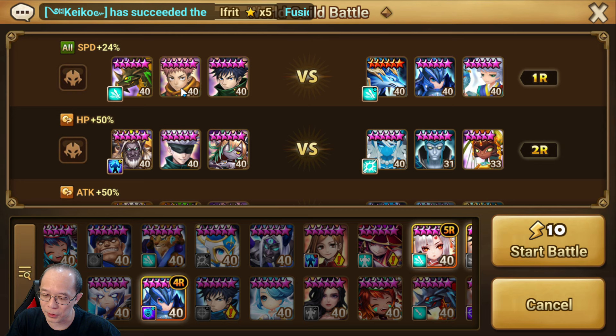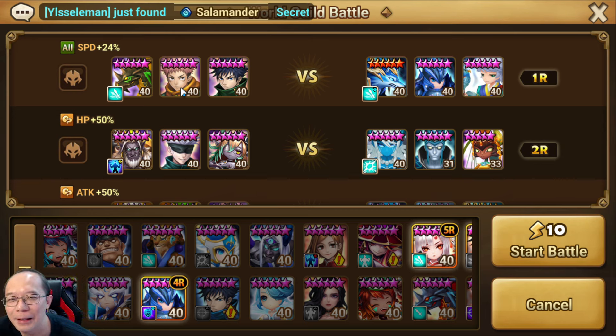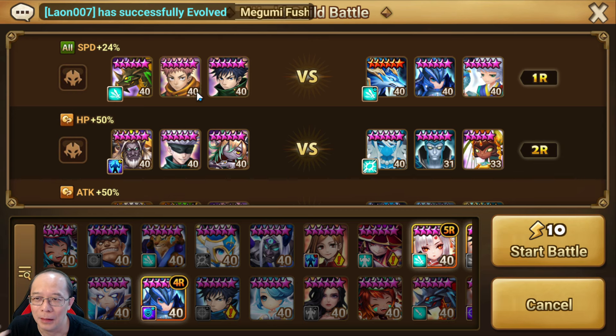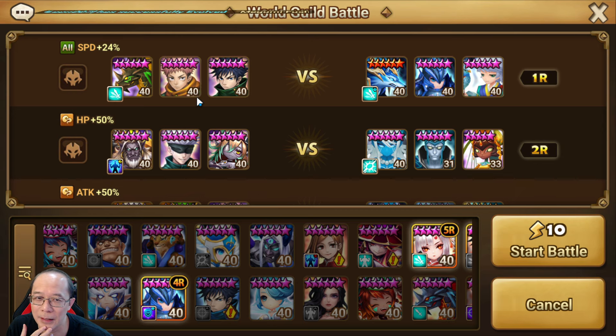we bring the Win Yuji. Win Yuji is not that great in PvP. I feel like it's a 4-star, and the skills are not that great for RTA, I guess. But for guild battle, guild content, it's kind of nice.